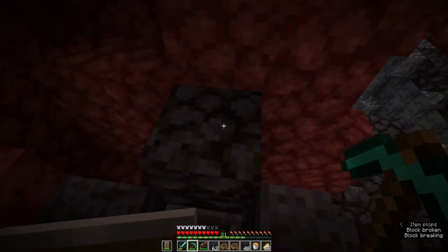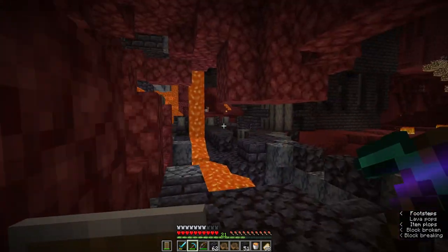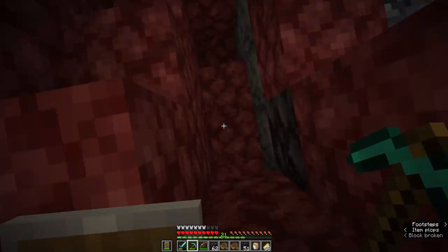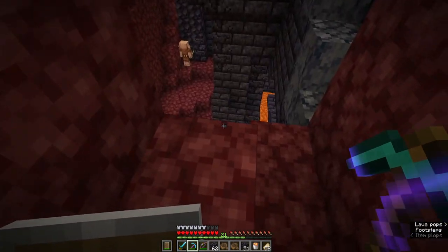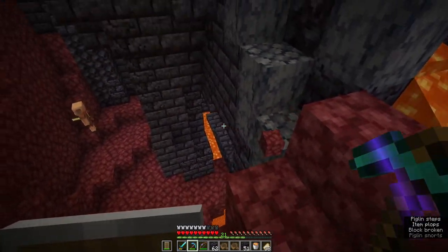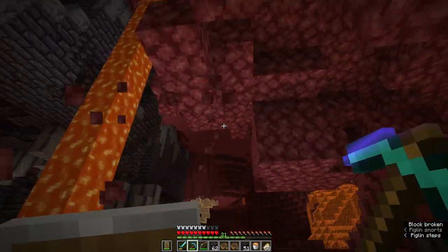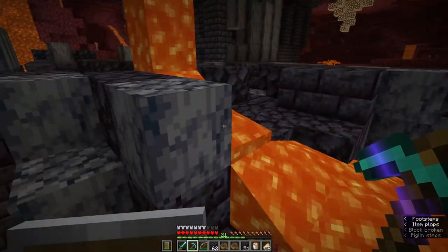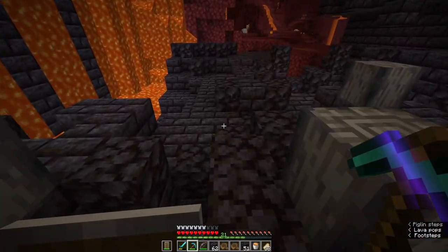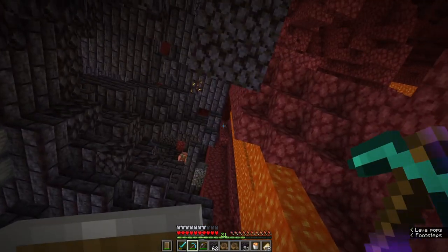Something I would suggest is just pick a direction, pick an area, and just dig — dig until you don't see anything, then give up in that area, go to another area, and dig like a spiral staircase down or dig up. As you can see, there's usually a lot of lava involved with a bastion, so you really need to be careful and be wary about where you're stepping, jumping, and running.